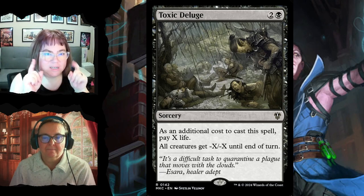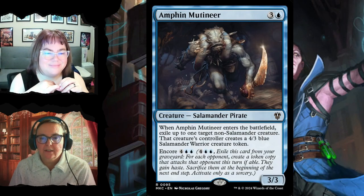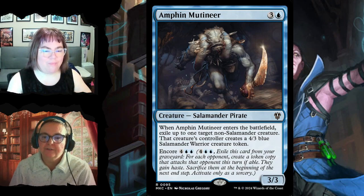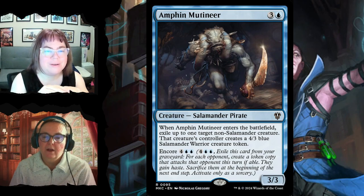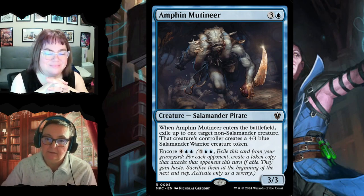Amphin Mutineer is a 3/3 salamander pirate for four — when it enters, exile up to one target non-salamander creature and its controller creates a 4/3 blue salamander warrior token. You can pay its encore cost to exile it from the graveyard and for each opponent create a token copy that attacks that opponent this turn; they're sacrificed at end of step but still make a mess.